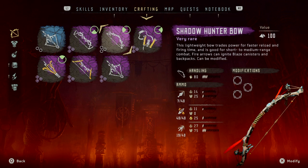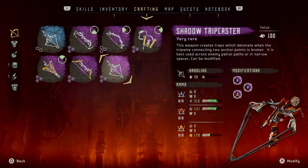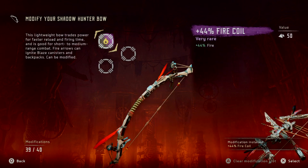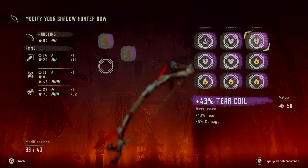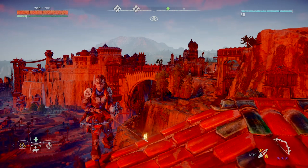This is the best weapon in the game: the Shadow Hunter Bow. There are multiple reasons for that. You might find this strange because there are so many other weapons like the lodge weapons, the Shadow Trip Caster, and the Tear Blaster. But when you modify it and put on fire coils for extra fire damage — or some with extra handling and fire damage — you can basically set everything on fire in one or two shots.